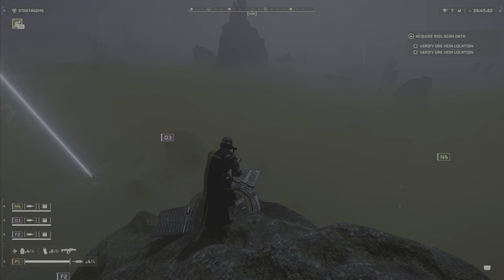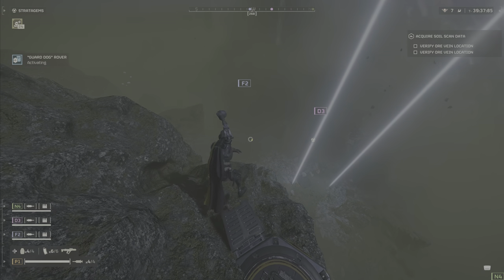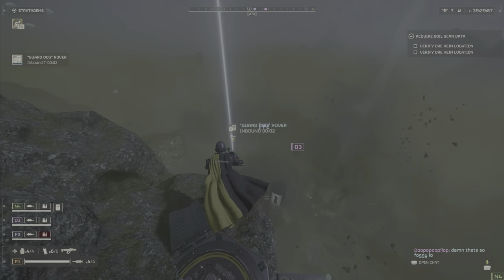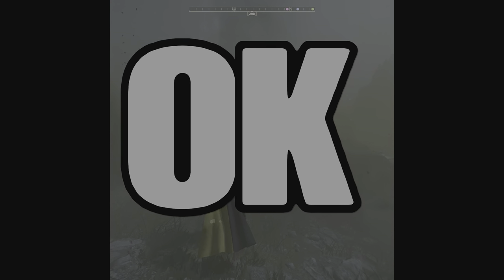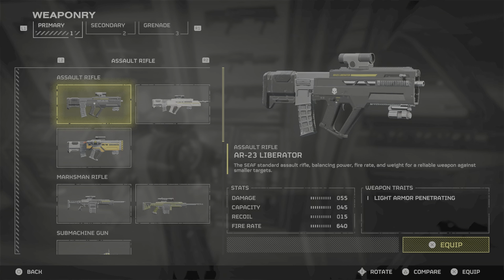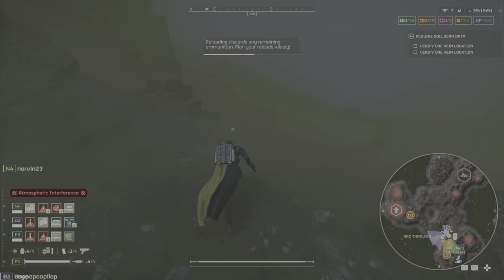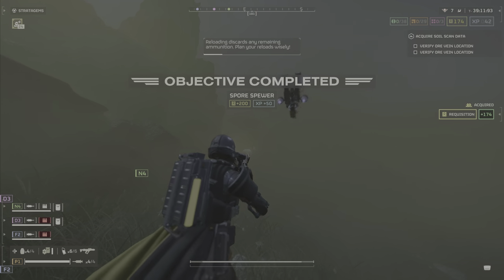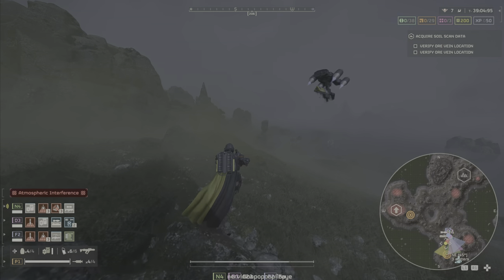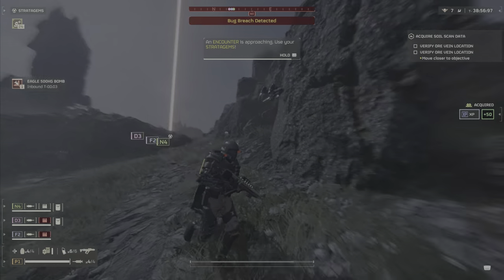The first weapon is the AR-23 Liberator, which is the first AR we get when we start. The rating system goes between good, okay, and bad. The AR-23 Liberator is in the okay category — it's a mediocre AR useful in the beginning up to around difficulty six, before hitting suicide, impossible, or hell dive. It just won't compete at a high level, it's kind of weak compared to other weapons, but it's the standard AR.